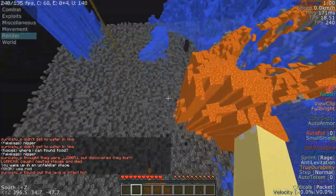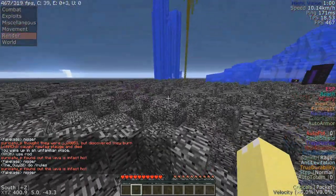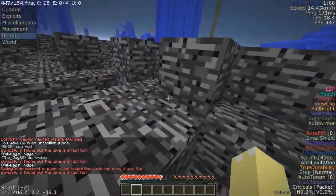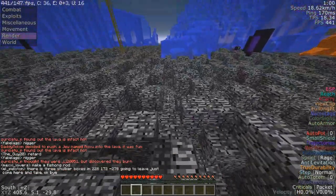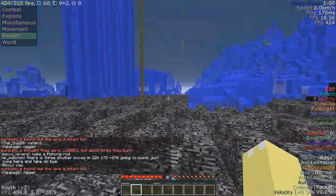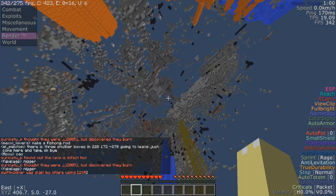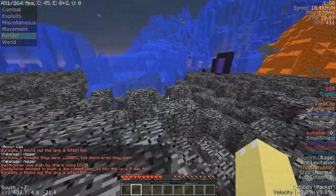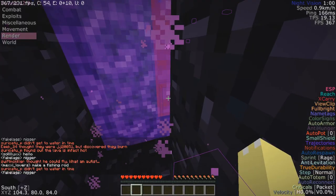So let's say you spawn somewhere down here — that is not a good spawn point. My first rule: never, ever use Baritone on this floor, because it will try to go around the water and it'll keep going round and round or along a long pillar of water until you finally die.